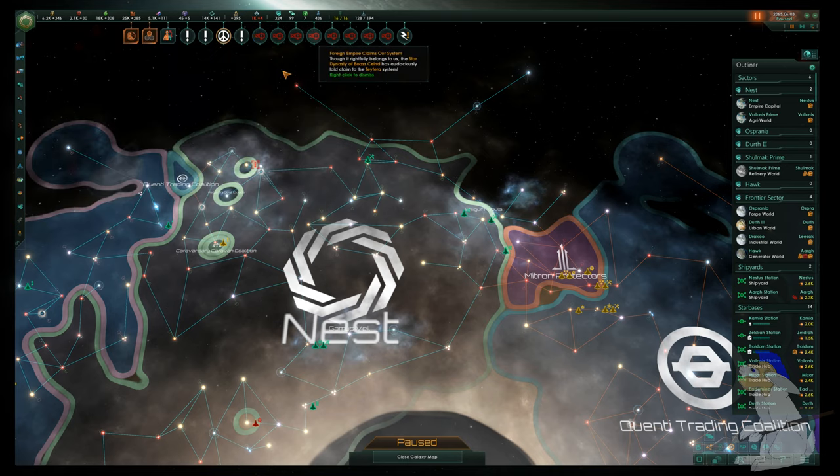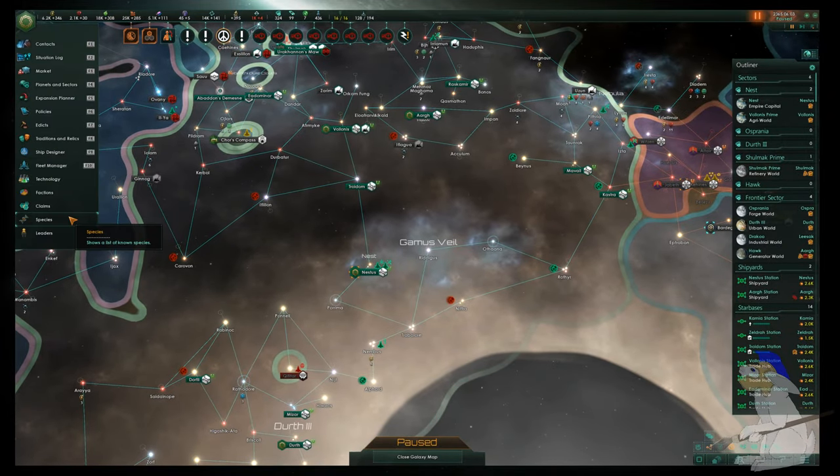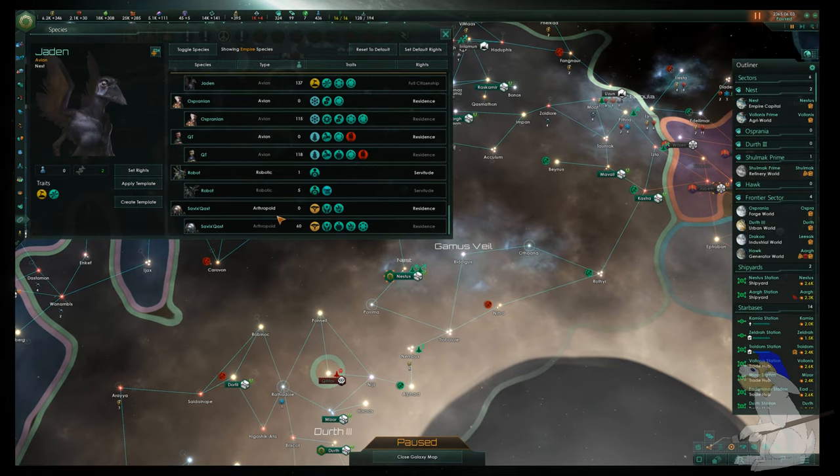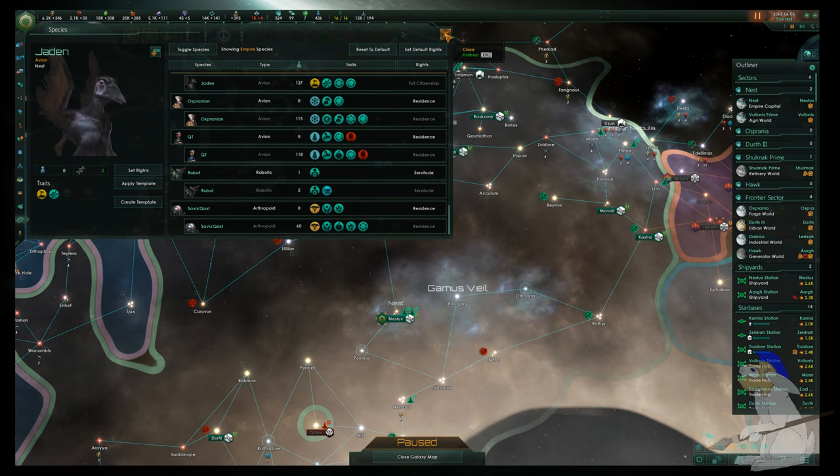But I did a bunch of stuff which actually kind of helped me get back on my feet. I think a large part of the problem was population, so I exterminated a lot of my population to reduce the number, which brought down things like my consumer goods. Maybe it's a bit cruel but it kind of worked.